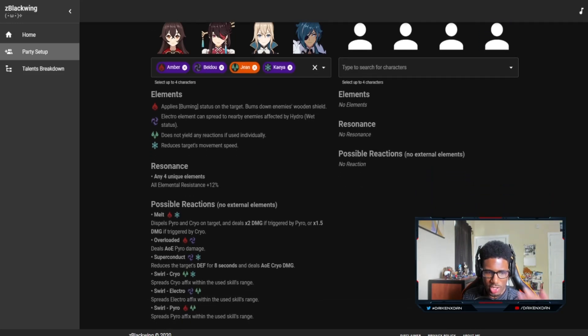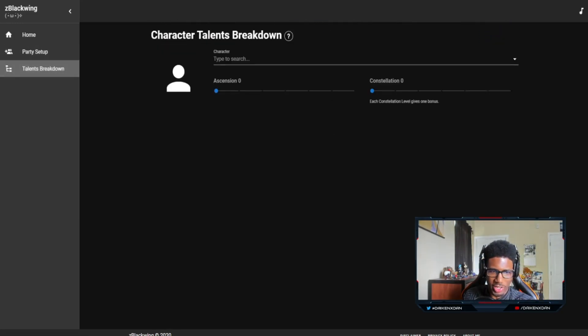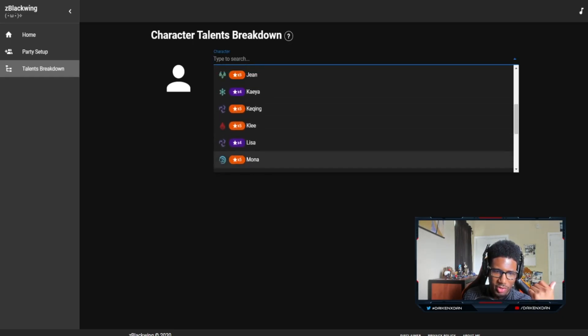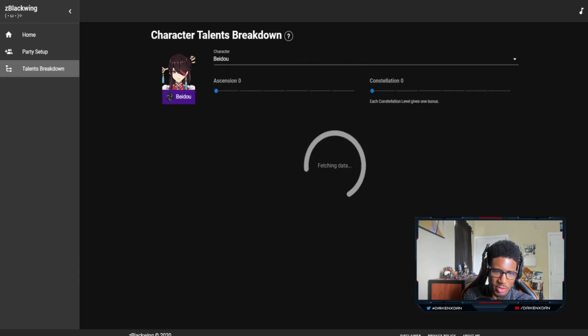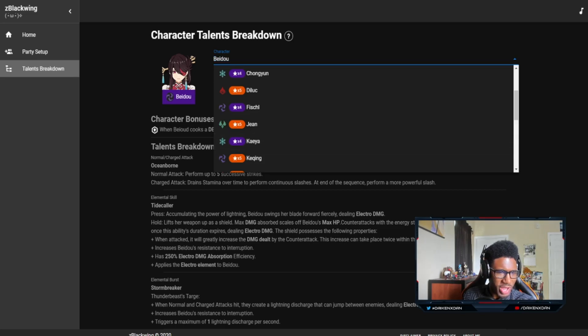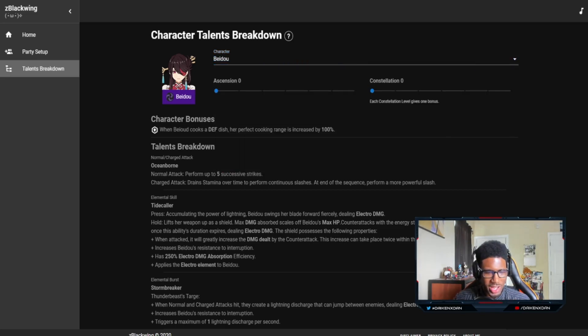When thinking about building teams or characters you may want, you can see how they could work together. Another cool thing is this talent breakdown. If you're thinking about a character you don't have and just want to see what their stats and abilities are, you can look at it right here. One downside is the game actually doesn't allow you to view this stuff in-game.